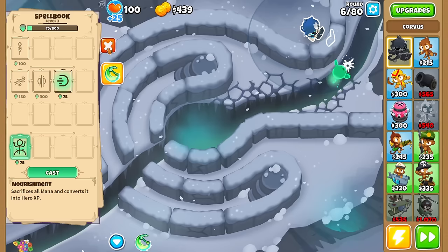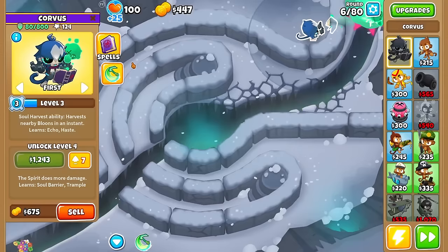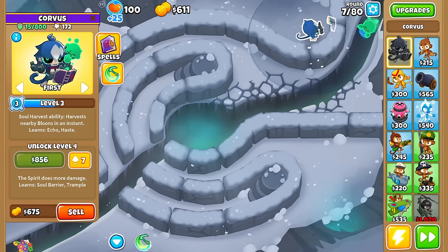Let me see what the ratio is — I'll pause the round to check exactly. We have 105 mana and it costs 1k to upgrade to the next level. I have to use it in the middle of a round — and now it's down to 856. Not a whole lot, but understandable. It's like a 2-to-1 ratio — all I can say is it's better than nothing.